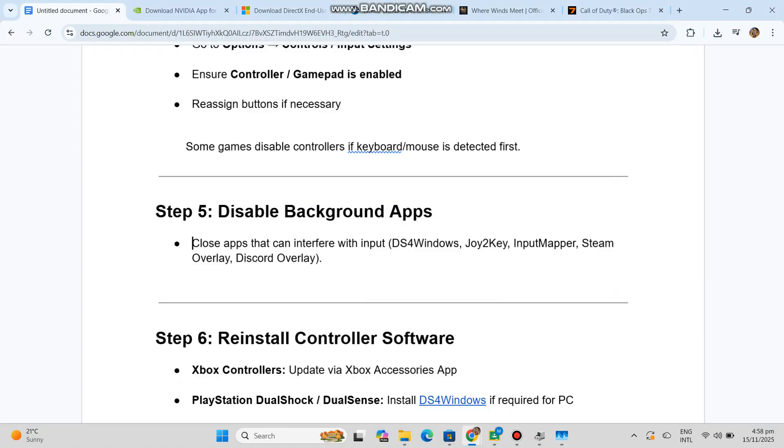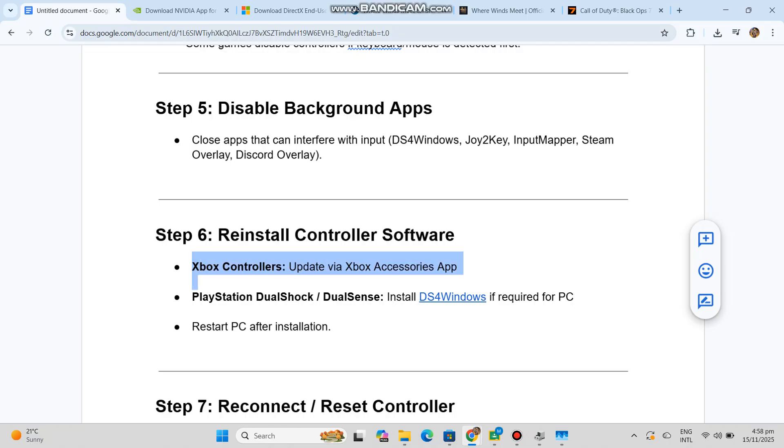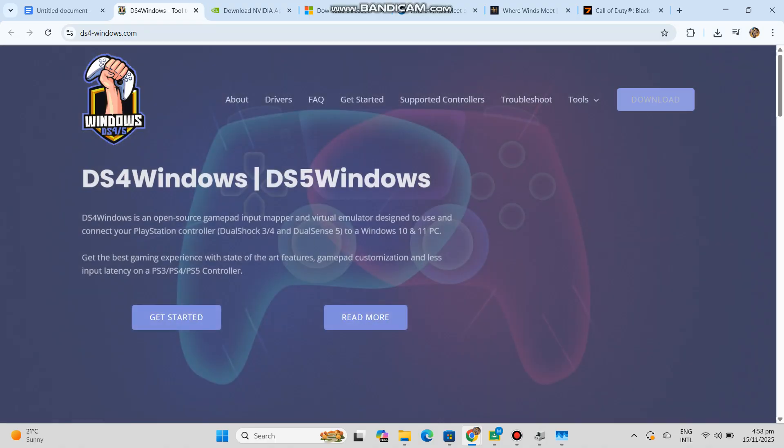Step six, reinstall controller software. Xbox controllers: update via Xbox Accessories app. PlayStation DualShock or DualSense: install DS4Windows if required for PC. Restart PC after installation.